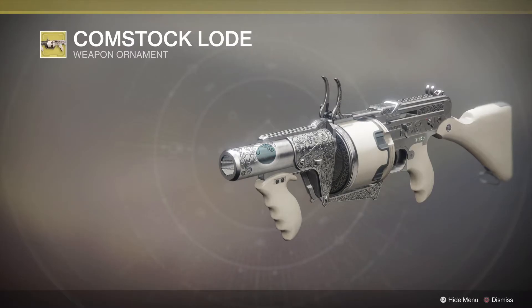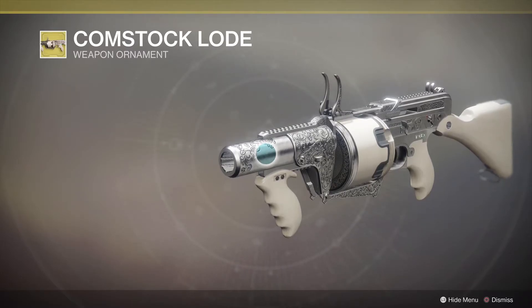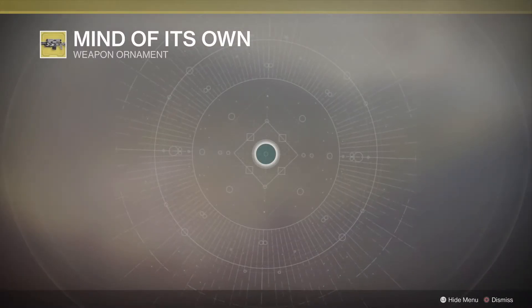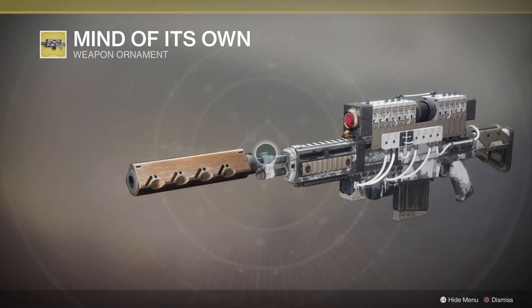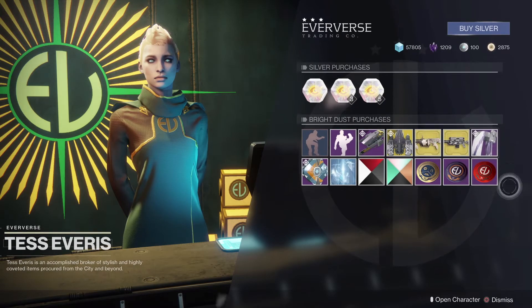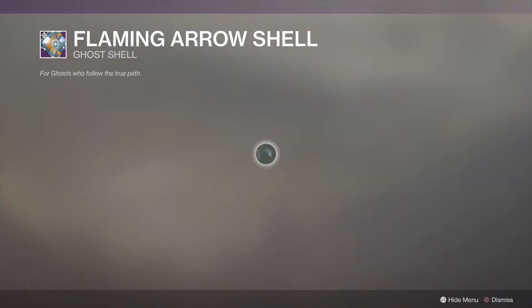Next we have the Comstock Load weapon ornament for the Prospector, which is looking pretty nice. And we have the Mind of Its Own Darcy weapon ornament, looking pretty good as well.